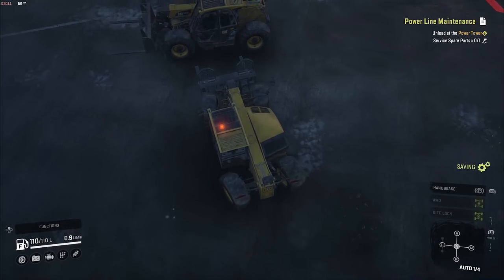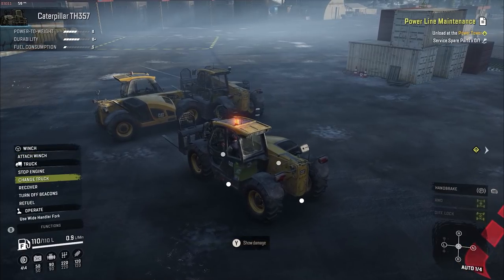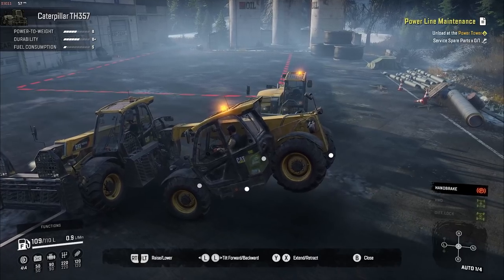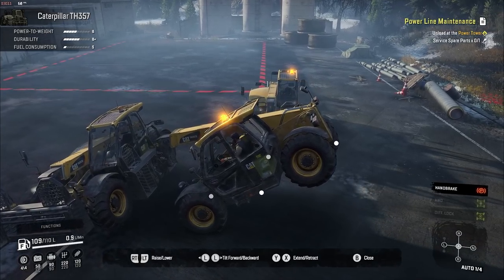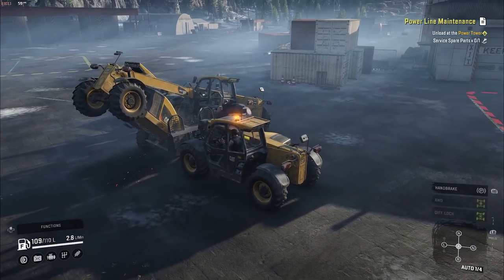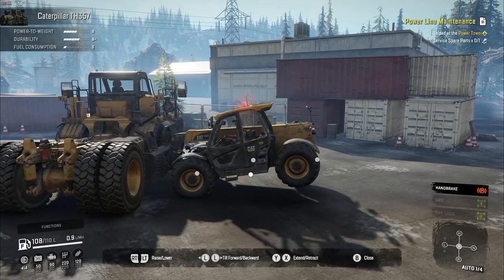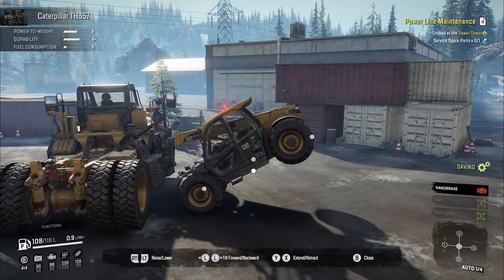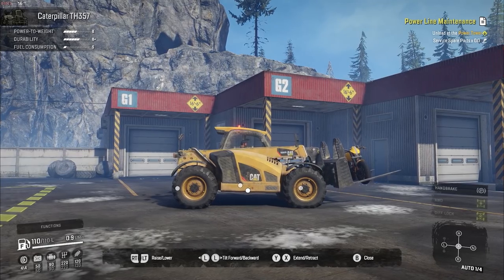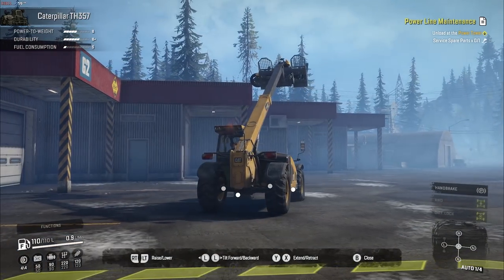Originally I was hoping for some weird unrealistic glitch where I could use a TH357 to lift another TH357 to lift another TH357 and so on until I've created the tower of telehandler and I can bask in my own glory slash genius. Sadly, SnowRunner has accurate physics so you'll find yourself struggling to pick up an Azov 73210 or the new Cat 770G rock-hauling monster. But the Chevrolet CK1500 is fair game, as are most scouts and some smaller trucks. And this random Harley-Davidson that I still can't really drive.